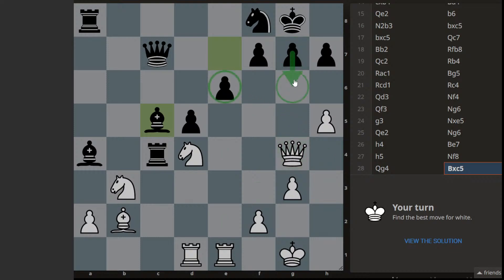Black can still defend that position. If we go with the knight jump to b5, attacking the queen, then this is the possibility — we can go for this checkmate threat. In defense, maybe the queen can come here, but the bishop can capture that.